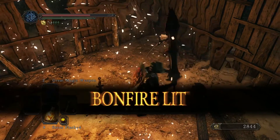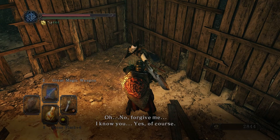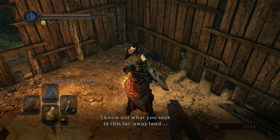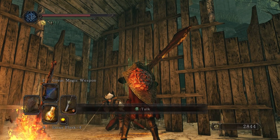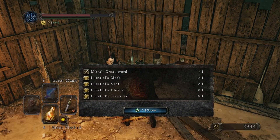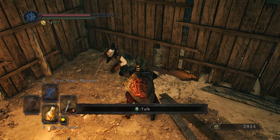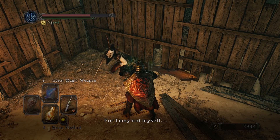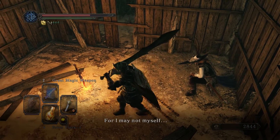Hello old friend, are you okay? That is an NPC — Lucatiel. She says: 'No, forgive me, I know you. Yes of course. How goes your journey? I know not what you seek in this far away land, but I pray for your safety. Please take these — consider this thanks for keeping me sane. My name is Lucatiel — I beg of you, remember my name, for I may not myself.'